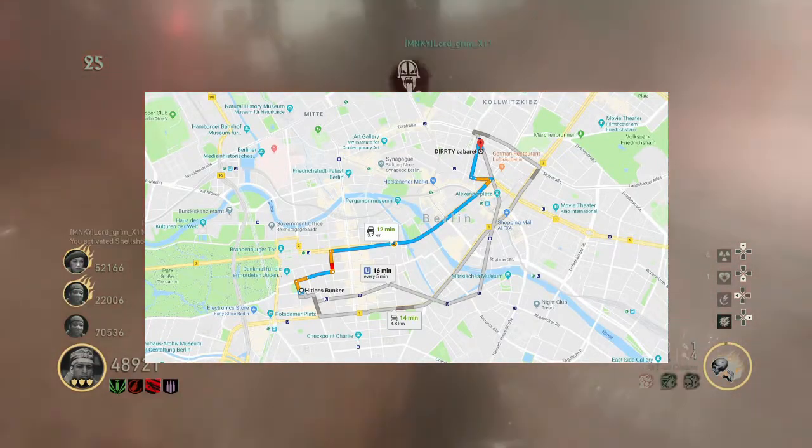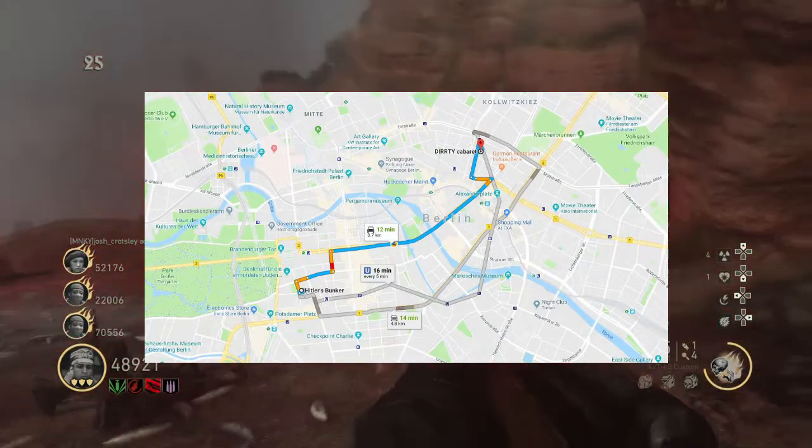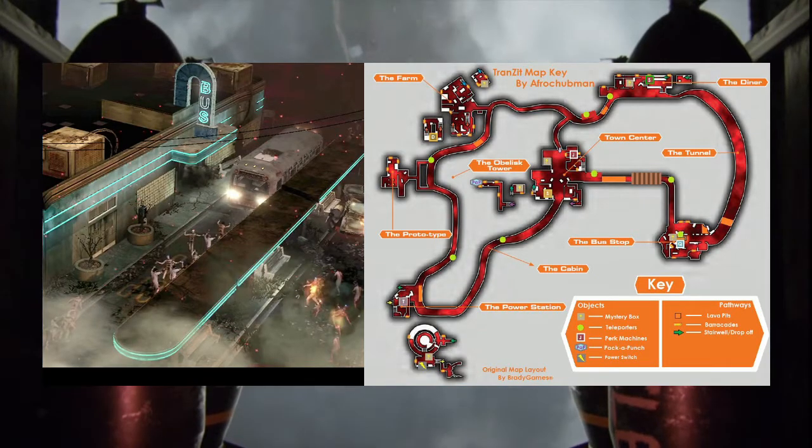Maybe the Tortured Path is the drive and venture between the Shadowed Throne and Hitler's bunker. Or maybe this is like Transit off of Black Ops 2, where there are multiple map locations that we will drive to in the jeep.